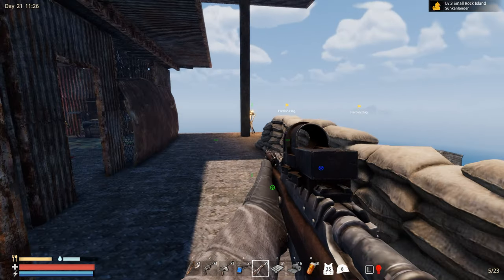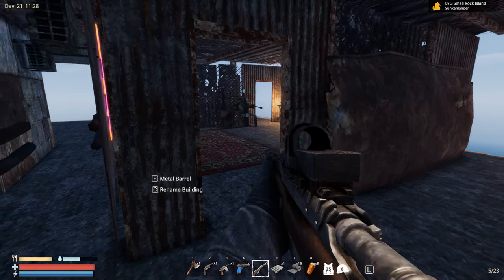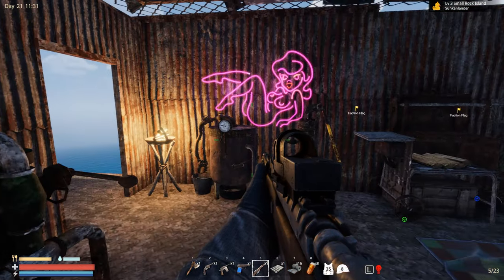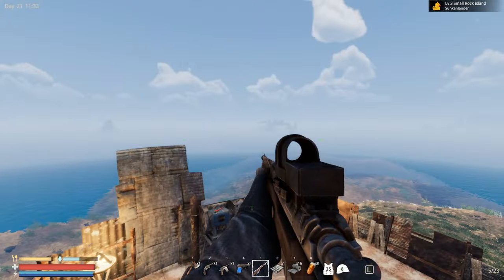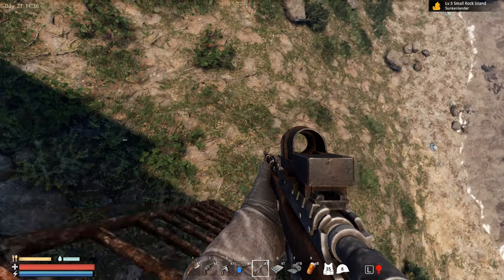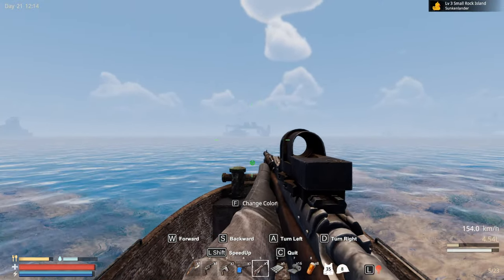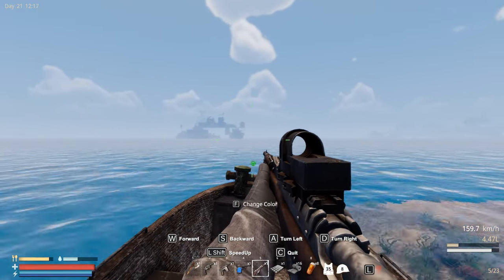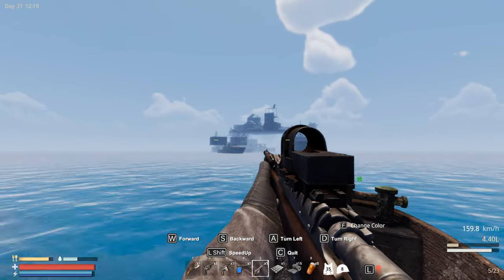Let's jump over to that location - it seems pretty interesting. Oh, oxygen! I totally forgot I put this here. Collect air tanks - it's kind of safer. So we can check that one. It really seems like a nice location. What is this place? I'm not really sure, but we'll find out. It's definitely a huge one, look at that!